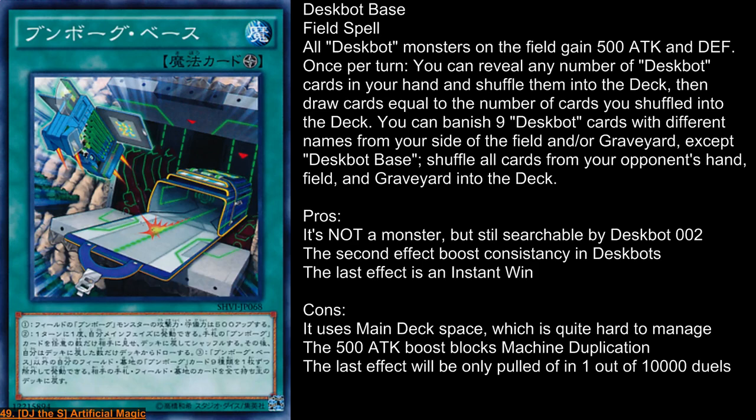The second effect is like a Magic Mallet for Despots. The last effect is: banish 9 Despot cards of different names except Despot Base, and shuffle everything your opponent has into their deck. This is a very good card in combination with Despot 9, but let's be serious — it is also good without Despot 9.